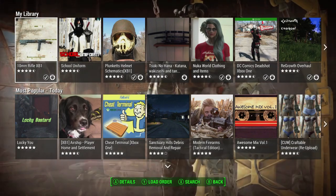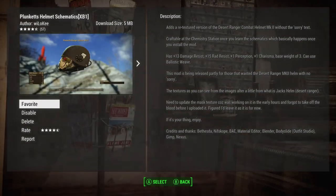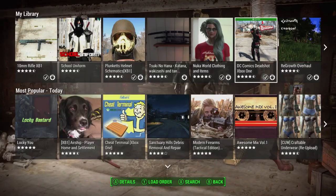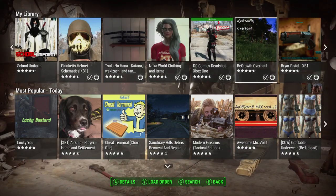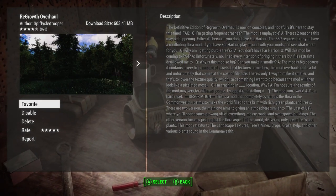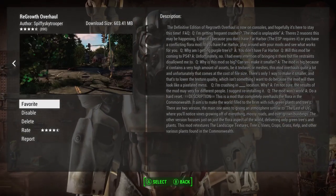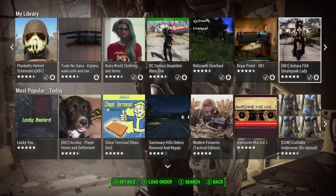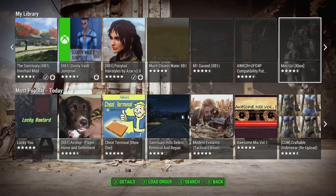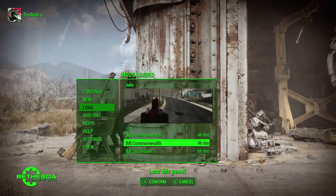Here's just a couple of the mods we're going to be checking out: we've got the 10mm rifle, a bit of an old classic. We'll be checking out Plunkett's helmet, which I think is a reskin of the desert ranger Kumba helmet. Also checking out a katana, some Nuka World clothing and items mod which looks pretty cool. We've got Deadshot, and Regrowth — look at that, it looks beautiful. That's on PC though; the Xbox version is really a dumbed-down version. We also downloaded the Briar Pistol. Let's back out and load into a game.